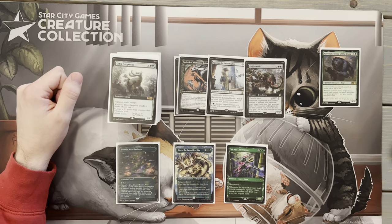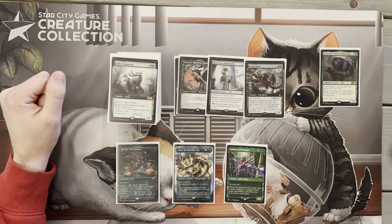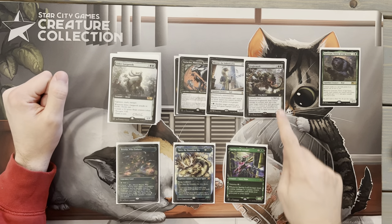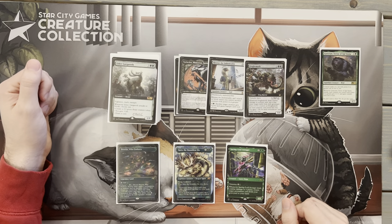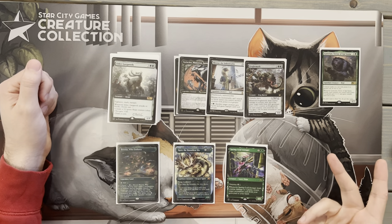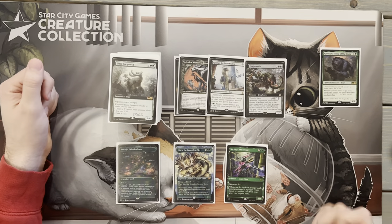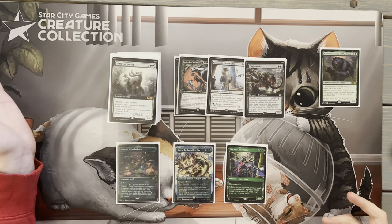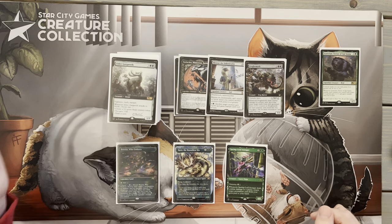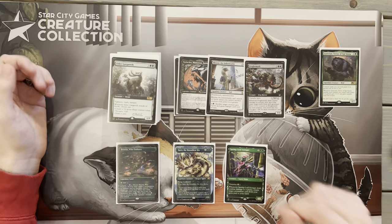Froghemoth is really fun in this deck — comes down for just three mana with Goreclaw out. He's going to start exiling cards from opponents' graveyards, which hoses graveyard strategies a bit. It gets plus-one, plus-one counters if we exile creatures, and gains life if we exile non-creatures. Froghemoth is probably going to hit first in combat most of the time, exiling cards for whatever trampled through — gaining life or growing bigger with counters.